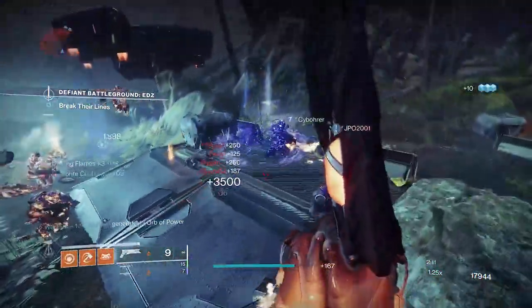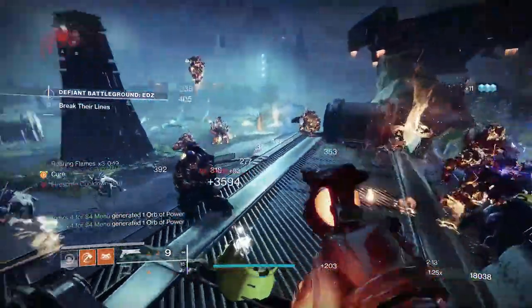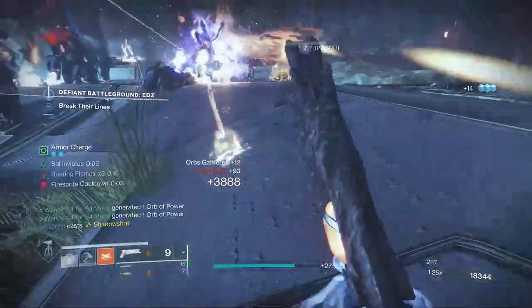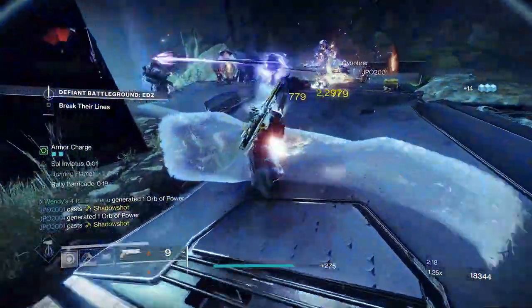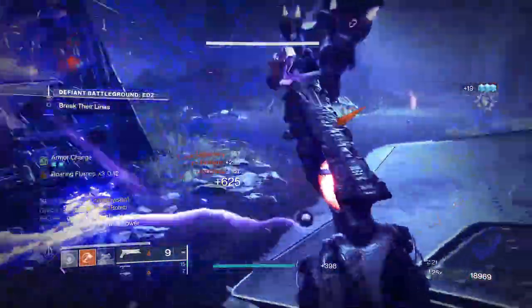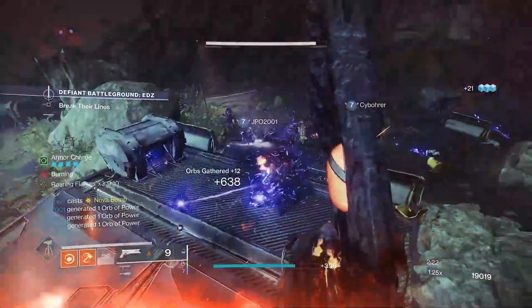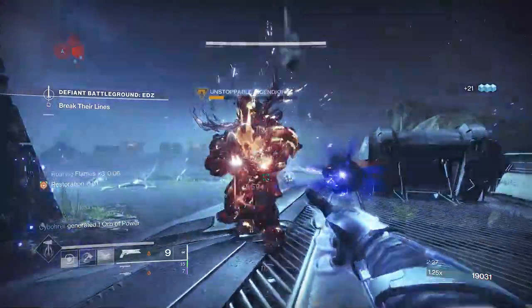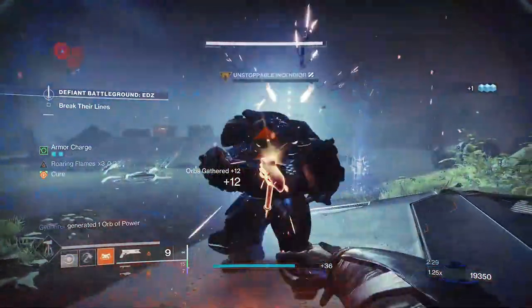So let's maximize its power. To get the most out of this build, ability spam is heavy. Now to the weapons, class, aspects, fragments, and mods afterwards. For weapons, this build is so strong and so ability heavy that we really don't fire a bullet — but if need be, shoot for incandescent stuff, or things like Sunshot, Prometheus Lens, or the like. You really don't need them though, it's kind of funny.